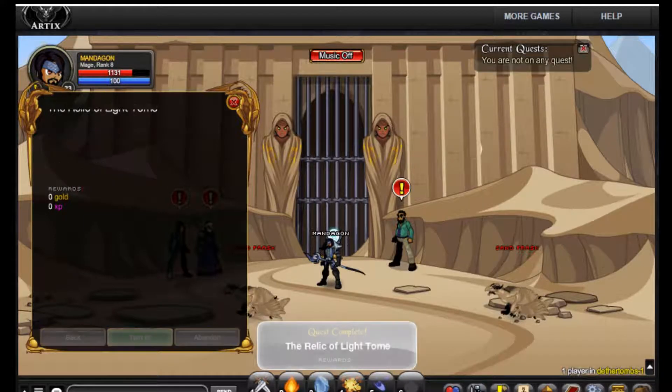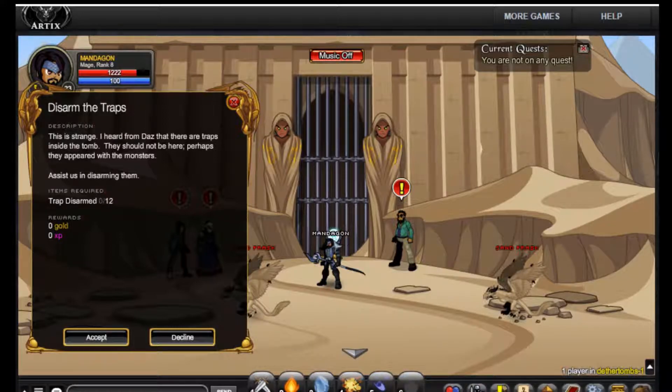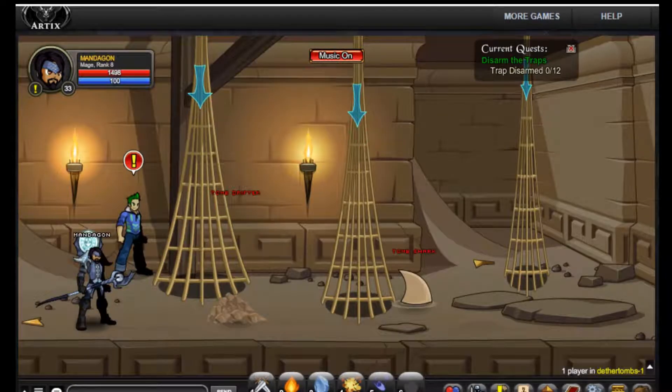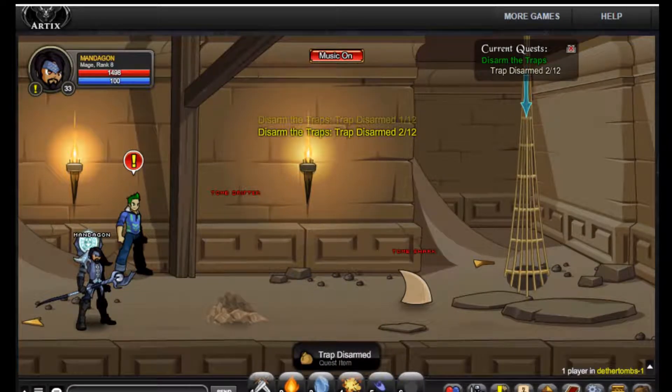Thank you! Hello! Disarm the traps? This is strange. I heard from Daz that there are traps inside the tomb. They should not be here. Perhaps they are paired with the monsters. Assist us in disarming them. Twelve traps? Sounds simple enough. Where are these traps? Well, those traps are pretty bloody obvious! These traps are very, very obvious!